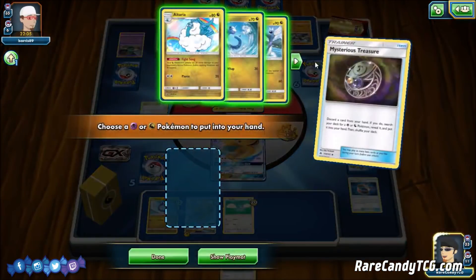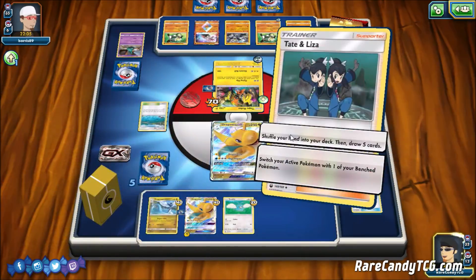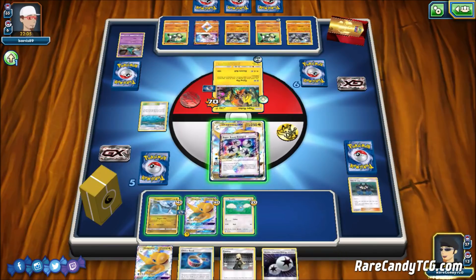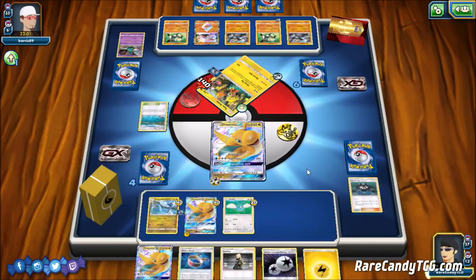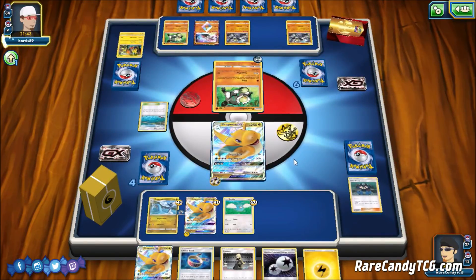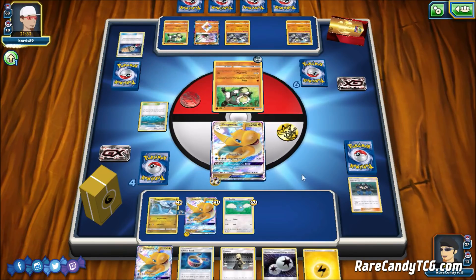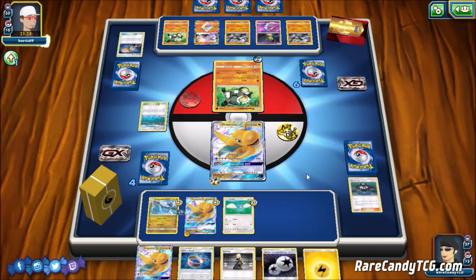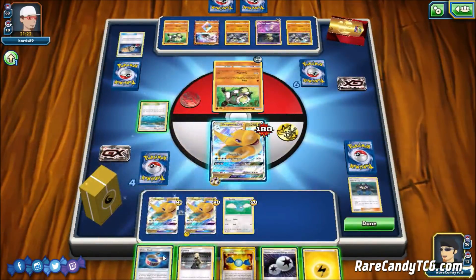Opponent gets a Counter Energy and then we see a Mimikyu come down — at some point they can copy our attacks, but I don't think we're ever going to use Giga Impact so it shouldn't matter much. We put the Lightning Energy on Swablu and retreat Dragonite using Super Boost. We consider going for Giga Impact here — we will give up some prizes but this Dragonite has already taken three prizes for us, so we're still in a favorable prize exchange position. We can take a return KO on Mimikyu on the next turn.